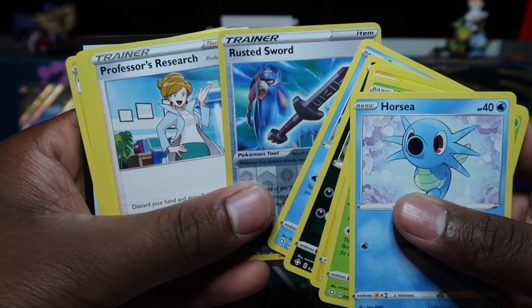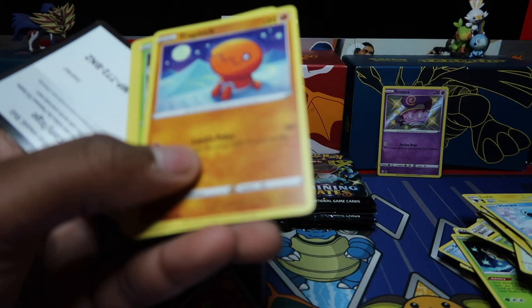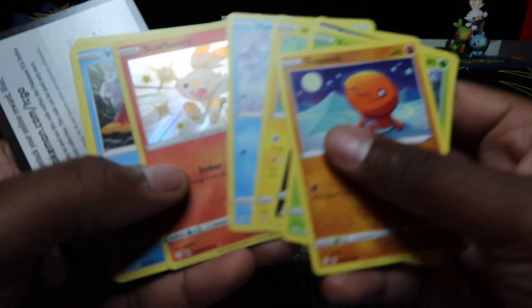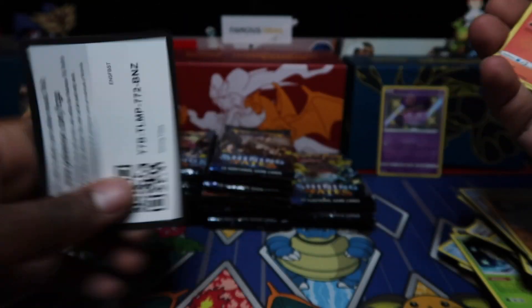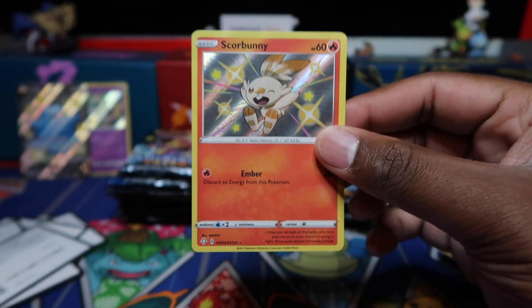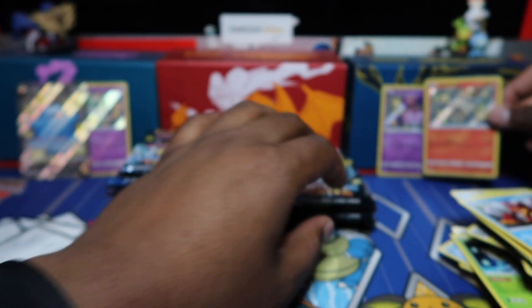Bro, where are the hits? Another one, no hits — so there we go. Not even like holo rares. Have we even pulled a holo rare yet? Scorbunny there — we're pulling the nice holo shinies now. You got a good Ponyta there, Scorbunny now. Not bad at all. Scorbunny is one I keep in my collection.